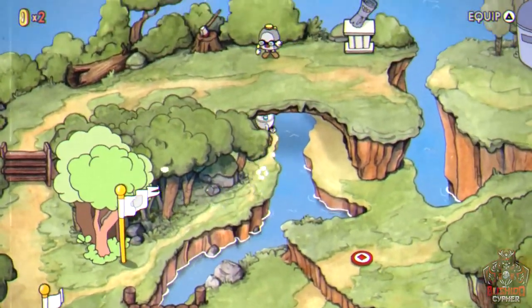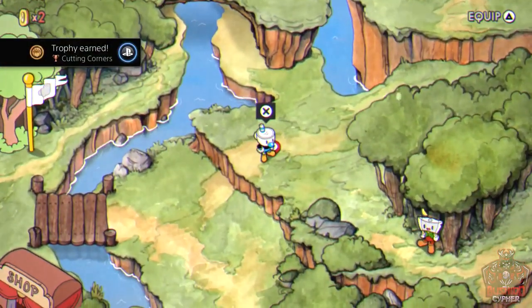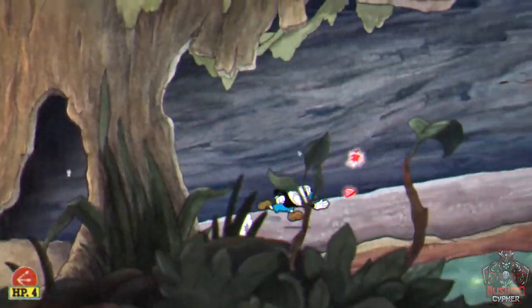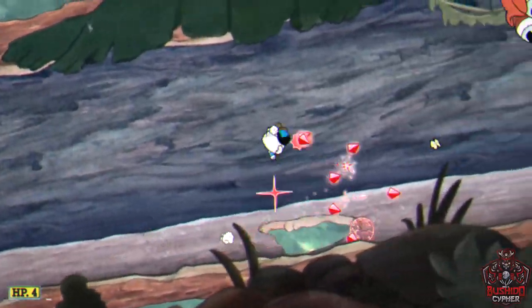After Goopy, grab a miscellaneous trophy by going under a shortcut area. Then head to the Treetop Trouble run-and-gun level. Focus on reaching the end and surviving while grabbing all of the coins — you're fine to kill everything.